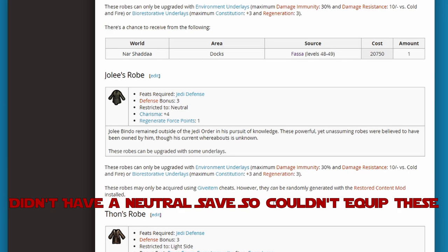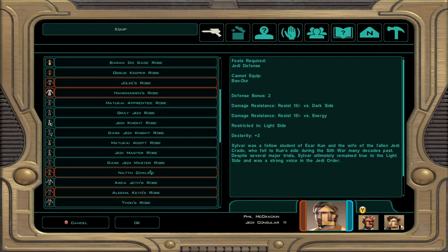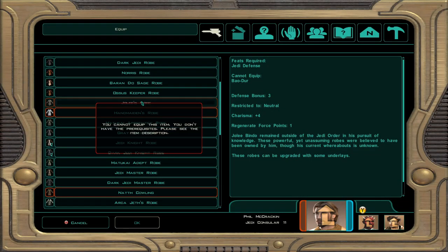The first one is Jolie's robe: defense bonus 3, restricted to neutral, charisma plus 4, regenerate force points 1. If you're going gray Jedi this one's probably really good, but you have to stay in that gray alignment. I wonder if you go too far light side whether it tells you to take the robes off — maybe I'll have to test that out.